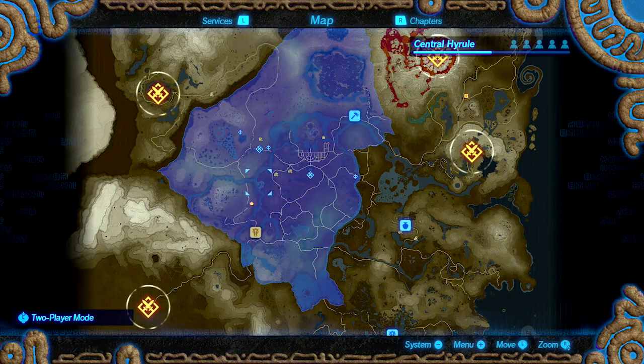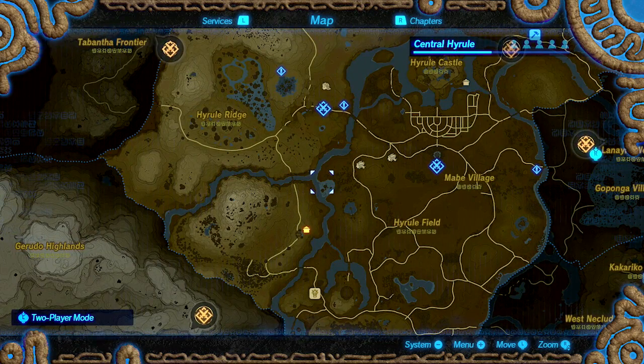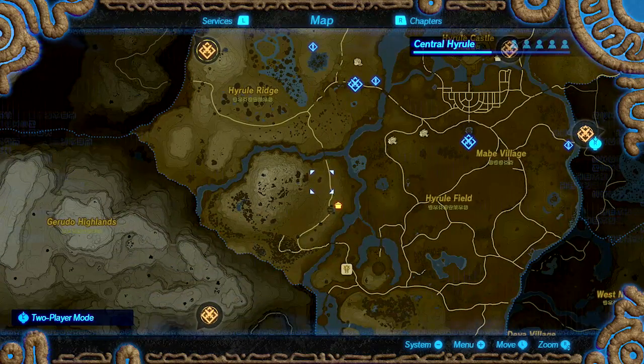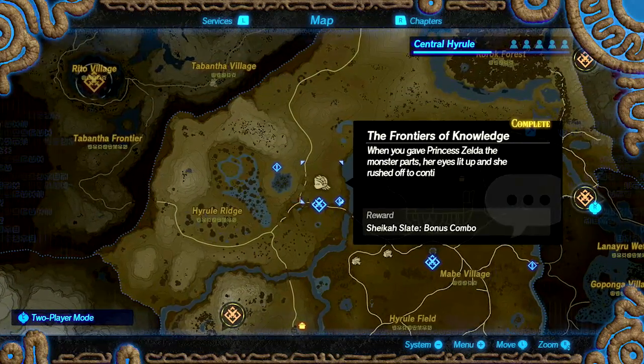Before we get into the actual combo performance, you can actually increase the combos you're able to do by unlocking these little side area things on the map. Let me see if I can pinpoint one — like this one, for instance.